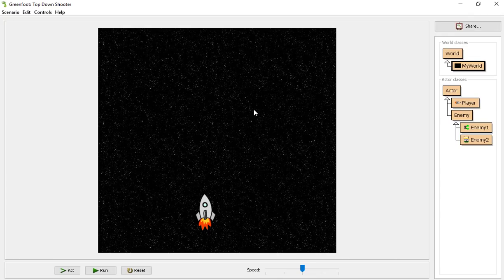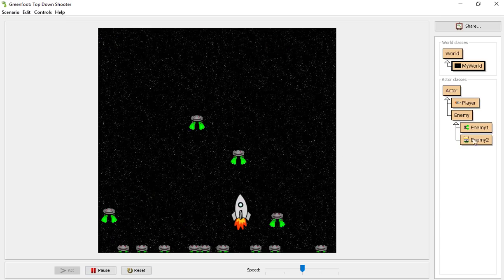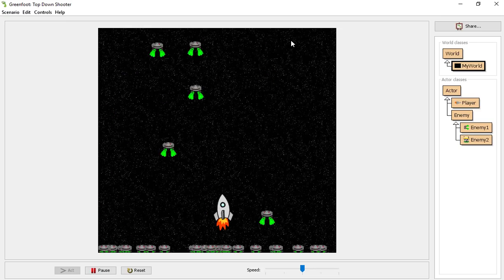Hello, and welcome to part two of the top-down shooter game. I'm Mr. Crow, and I'm here to get us going further. Last time, we created our main player, had them move around, had enemy one randomly spawn at the top of the screen and move down to the bottom. So we're going to add enemy two, create a way for them to get removed at the end of the world, get our projectile shooting, and eventually create a score counter, a health bar, and a timer.